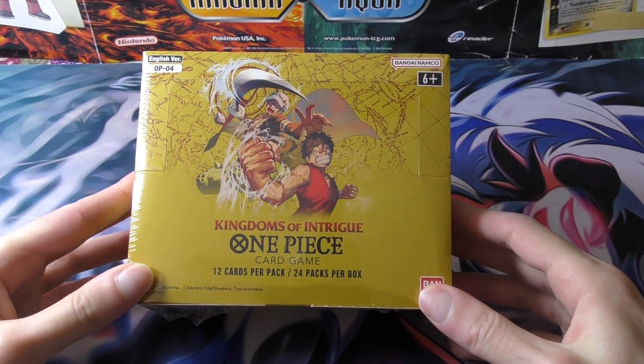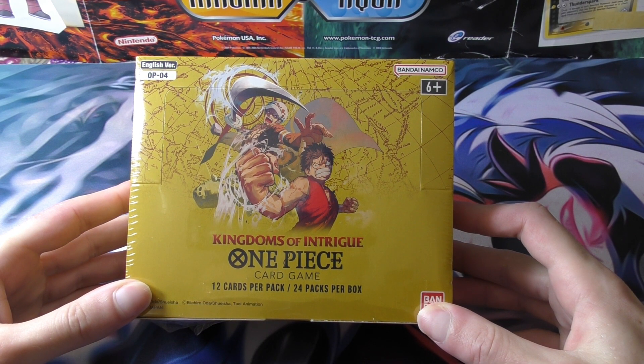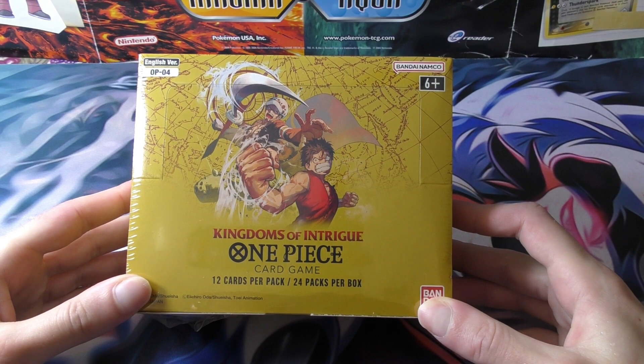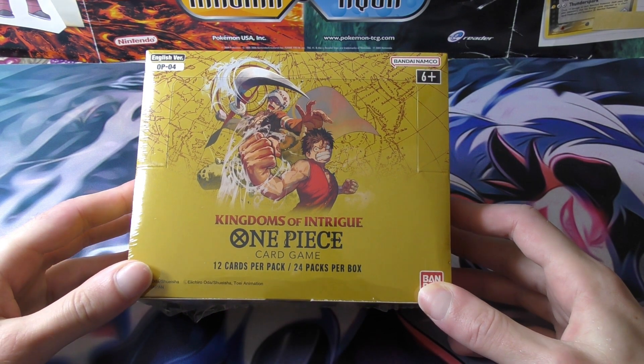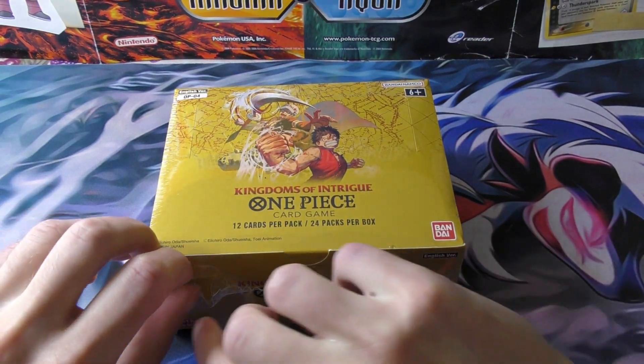This set is kind of cool — it has the theme of Kingdoms, which is basically the Alabaster Kingdom arc and the Dressrosa arc, you could say. It's not too many cards that would benefit my Blue Crocodile deck, but we are going to open it up and hope for some good results.